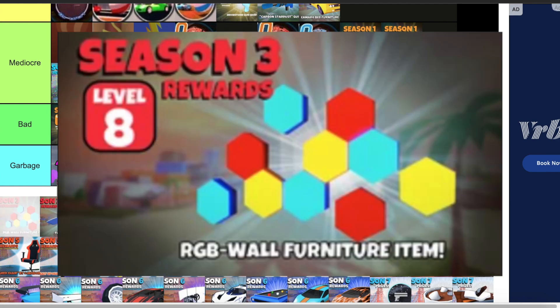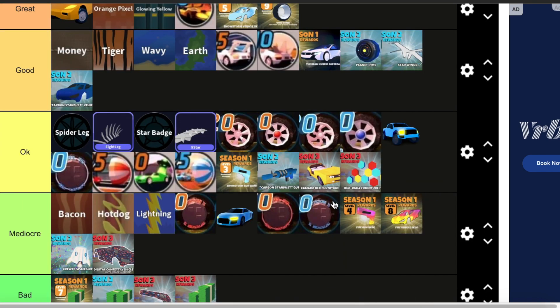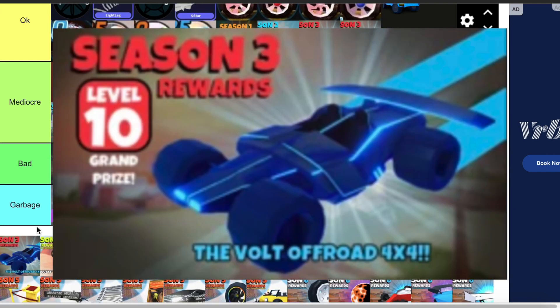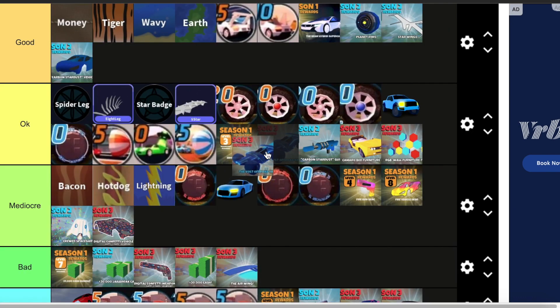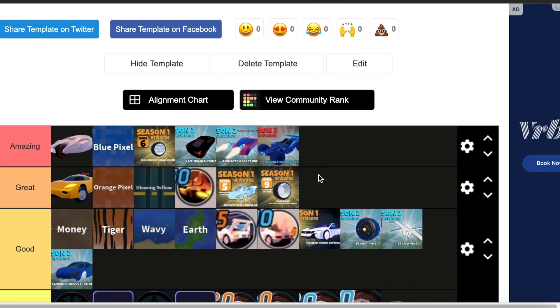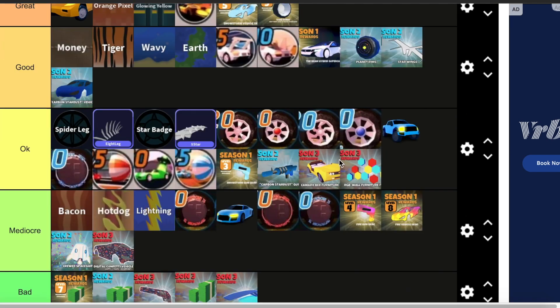RGB Wall Furniture — this one's okay. Then we have the Air Wing — this one's bad, I don't like this. Then we have the Volt 4x4 — this one goes in amazing. I love the Volt 4x4. It looks amazing, it's so fun to drive, it has great first person, great speed. It's just such a great vehicle.